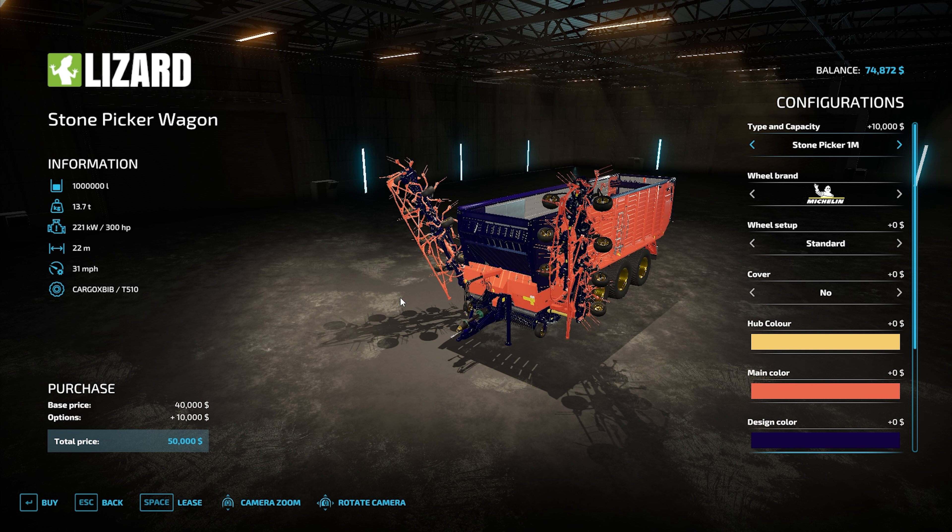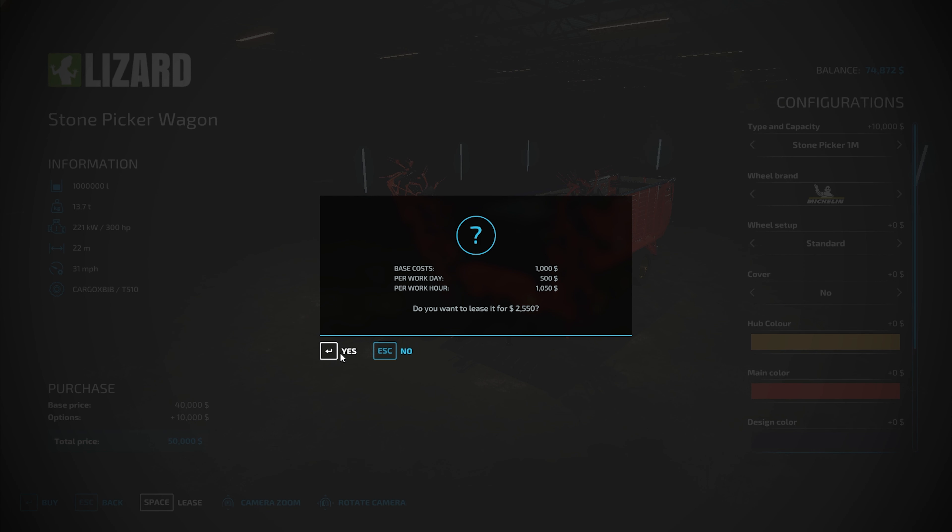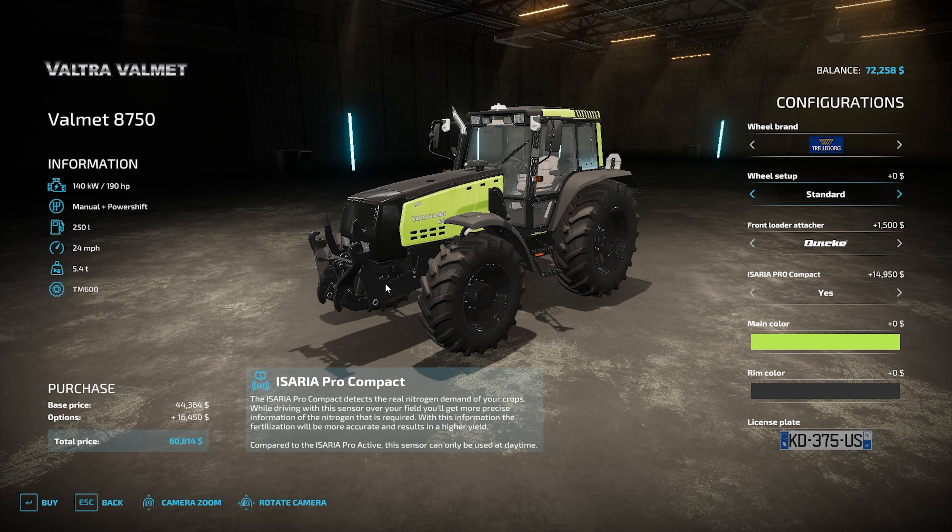Let's get down from this nice flyover in our drone and look at getting something to pick up those stones. This is what I'm gonna go with for the stone picker. It does look a lot like the other one I have that picks up the grass and everything, but I've tested that — it does not pick up stones out of the ground. It will pick up the stones if they're dumped on the ground, but not out of the ground. So it's going to have a 1 million liter capacity, cost $50,000. I do have enough money to buy that, but I'm going to lease it for $2,550. And there's a reason for that — we'll see it here in just a little bit.